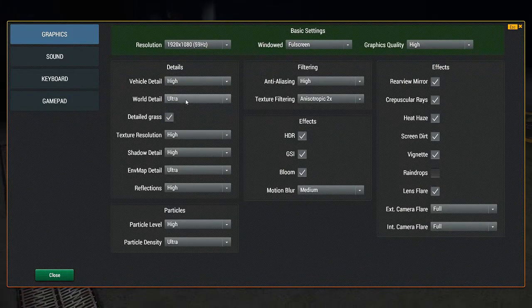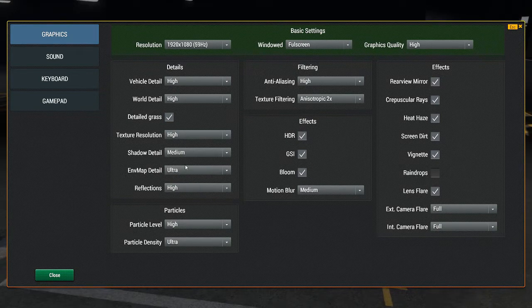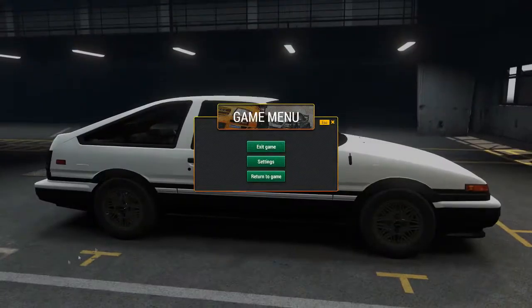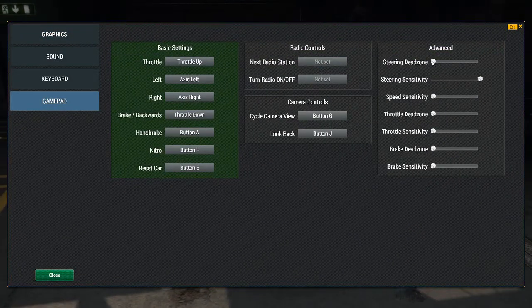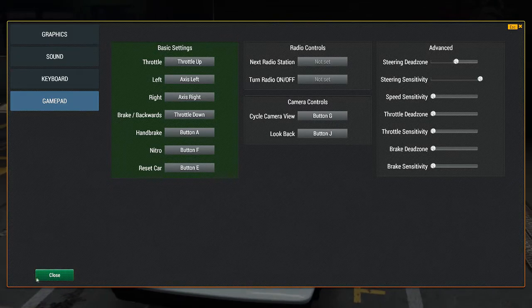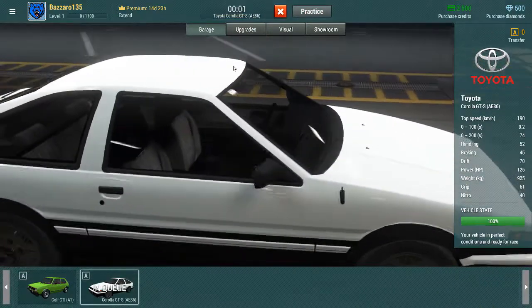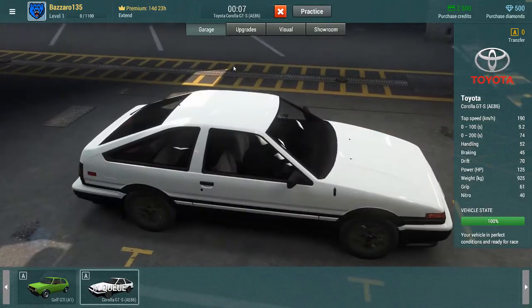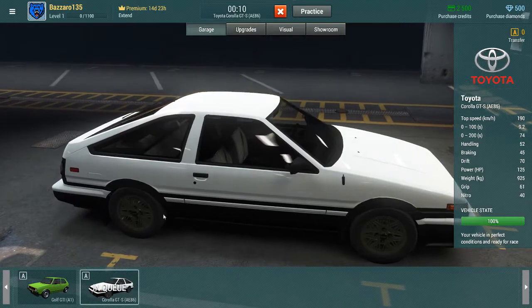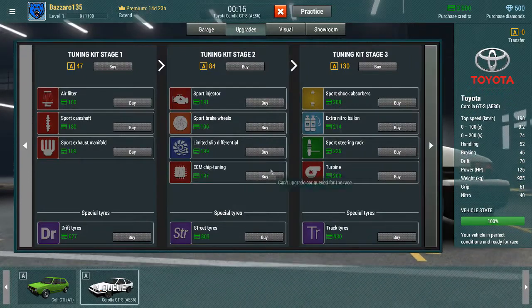Settings — just turn this down for now. Going to check the high setting — didn't change anything. Shadows, don't really care about those. Settings, gamepad. Okay, resume. See if I can find a match. This kind of has a World of Warships feel to it — just the whole menu system and upgrades.